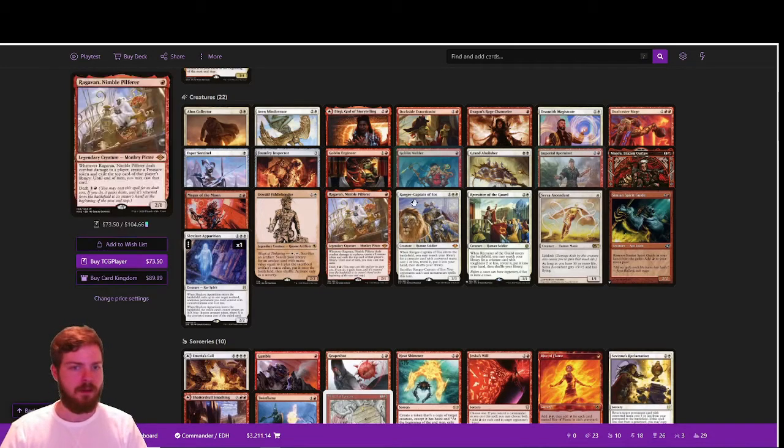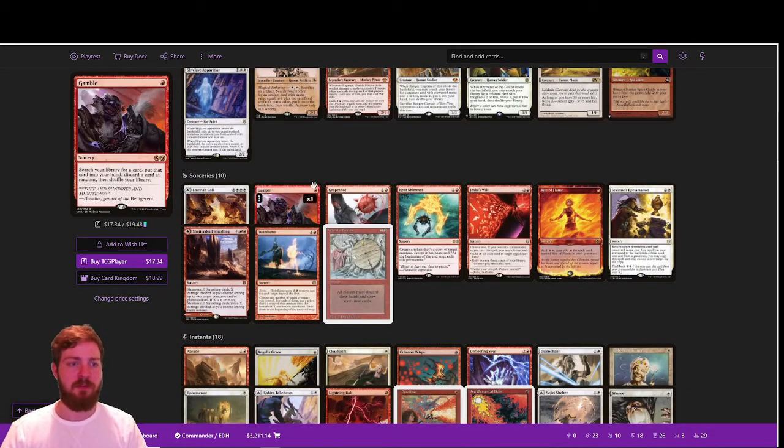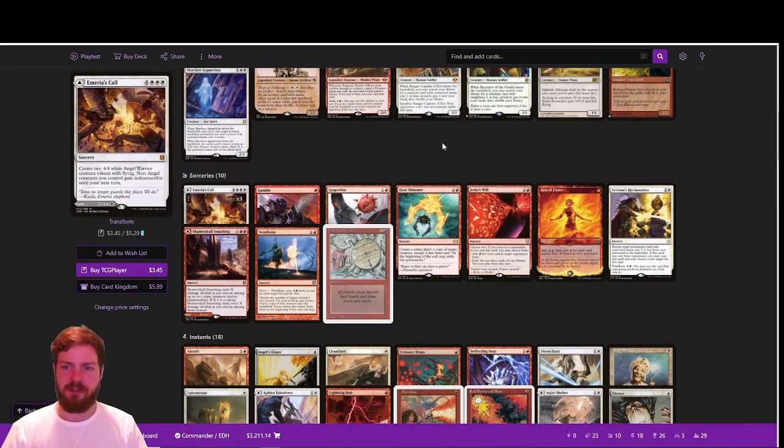Serra's Ascendant is a way to beat down Ad Nauseam decks and make sure those players have as little life as possible before they cast Ad Nauseam — it's crucial to be hitting those players. Moving on to sorceries: Emeria's Call and Shatter Skull Smashing are again just free real estate.